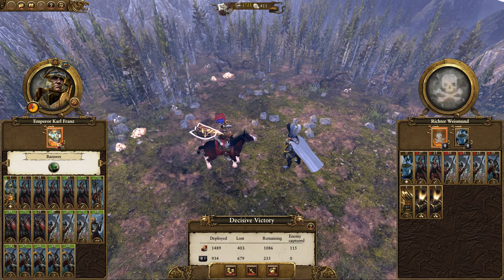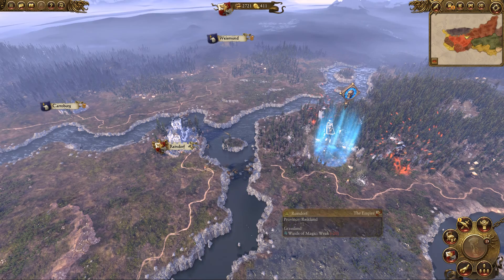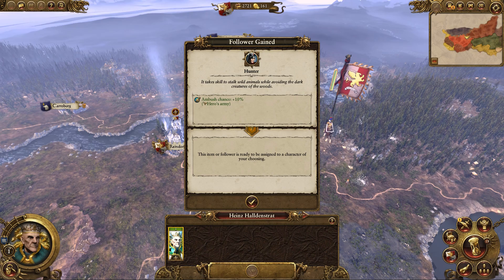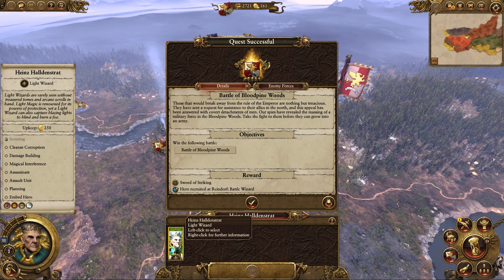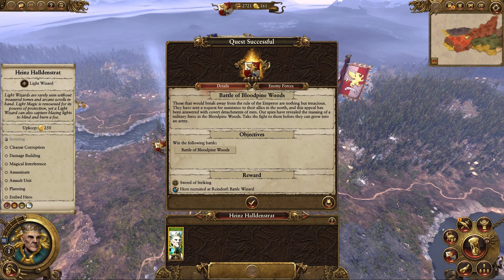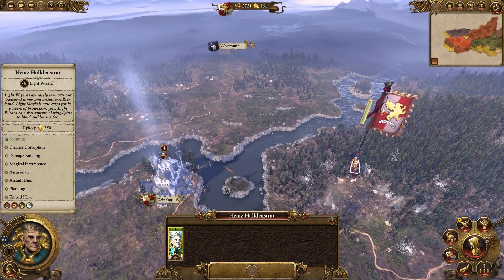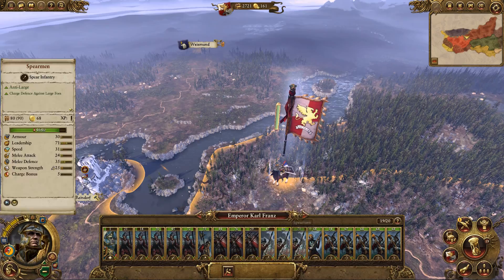Some nice loot. Do we pardon the captives for a boost to our coffers, or execute them? You know I like executing them — wipe them off the face of the earth. We got another follower: the Hunter, with ambush chance plus 10. Quest successful — we've now got the Sword of Striking, increasing our charge bonus and melee attack. A hero was recruited at Reindorf — we now have a battle wizard, Heinz Haldenstrett. I'll embed him into the army.